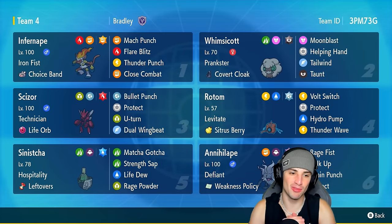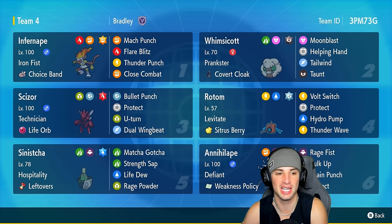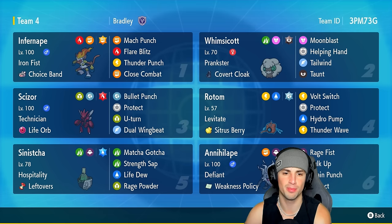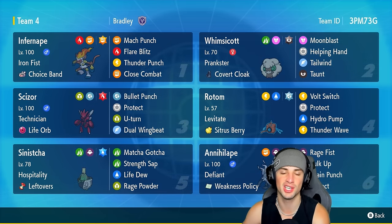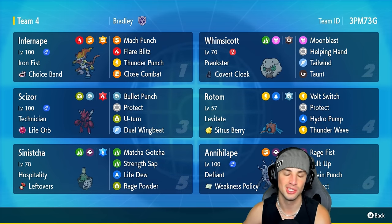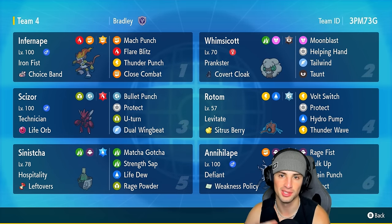What more can you ask for? Infernape was doing big-time damage today with the Choice Band — using Mach Punch, Flare Blitz, Thunder Punch, and Close Combat, picking up KOs and wins. But guys, that's going to be it for today's video. If you enjoyed the content, smash that like button, and if you're new here, hit that subscribe button so you know when all my videos go live. You guys rock — spend a positive day, I'll catch you on the next one, peace out!